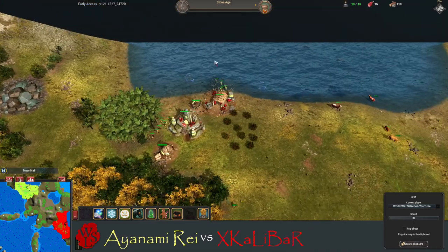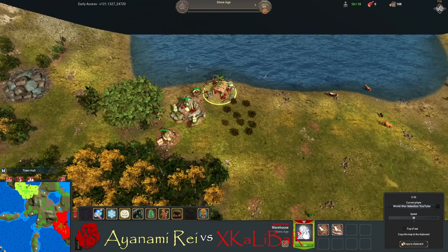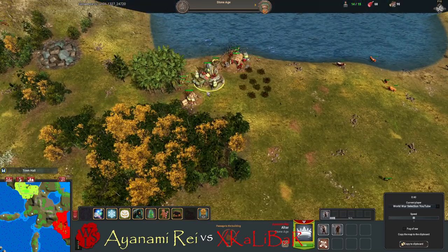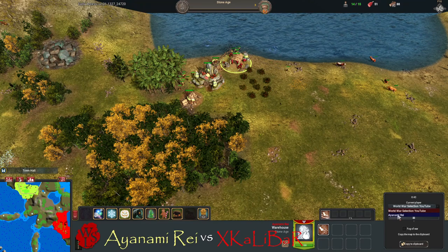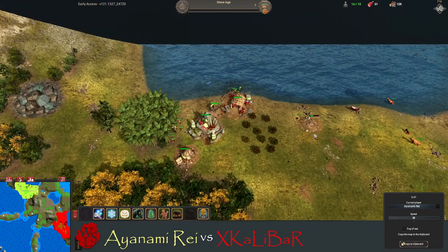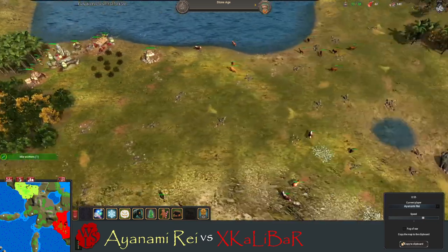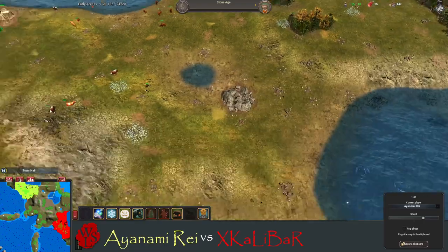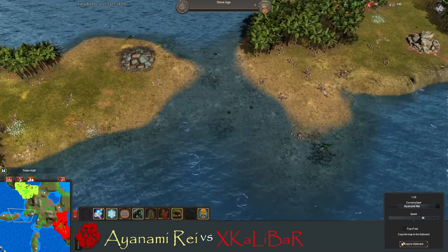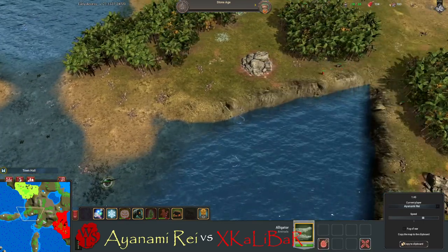Finding fish, some cows guarded by a tiger. Over here is Ianami Ray — we'll just call him Ray for now. He's finding his fish as well, got that all-important warehouse. But where are his huts? He's a bit delayed — he's gonna be supply blocked. Let's speed things up and have a look at this map. Never really got to see it properly because this is going to be kind of a fast but slow game — there's a lot of fish here.